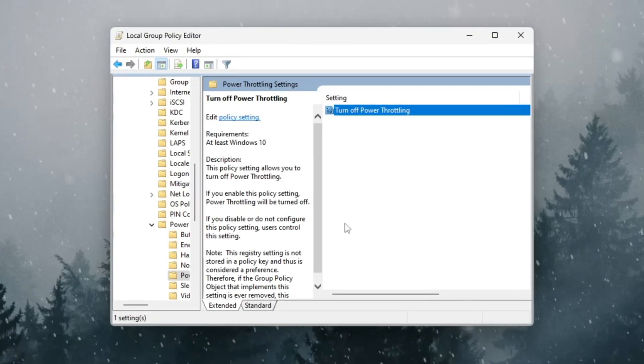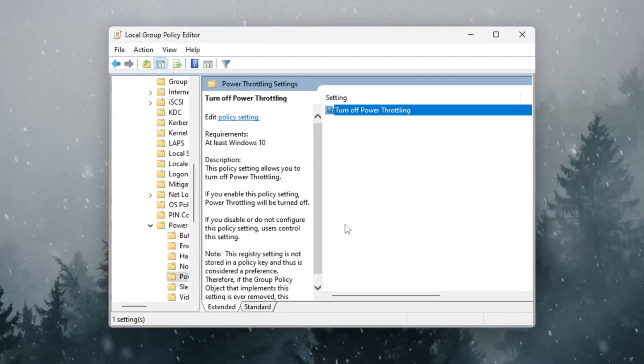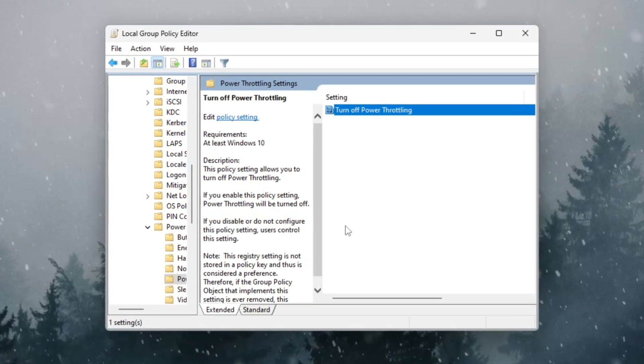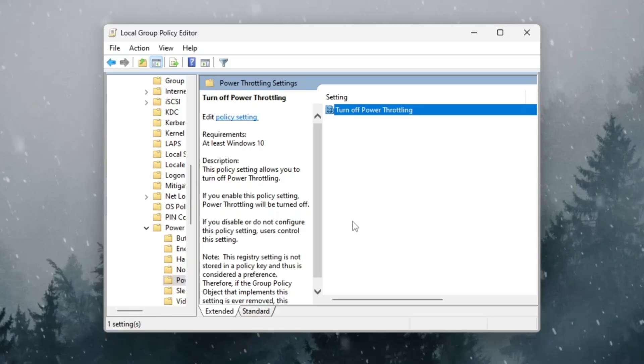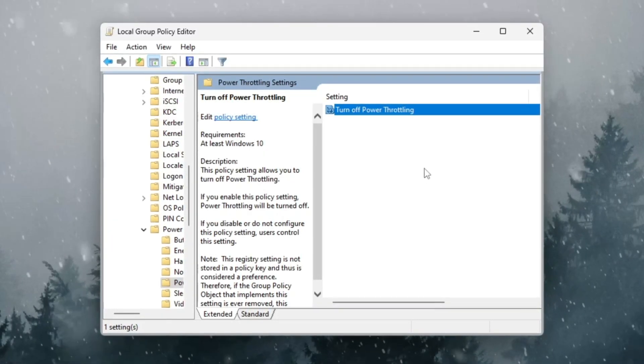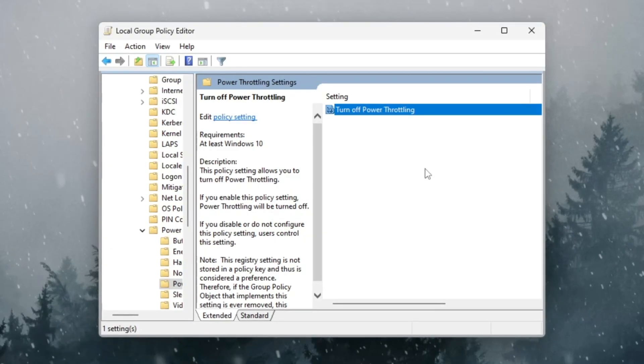Turning this off allows your CPU to run at its maximum speed without Windows trying to slow it down. Whether you're on Windows 10 or 11, this trick works perfectly. After doing this, Fortnite will run smoother with higher FPS and fewer random frame drops. It's a small tweak that gives a huge boost, especially for weaker PCs.